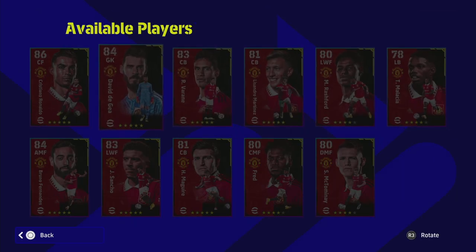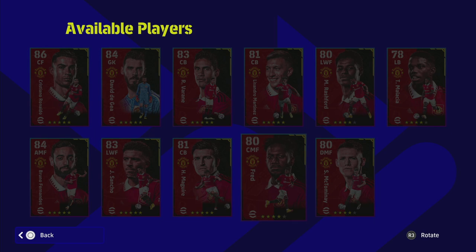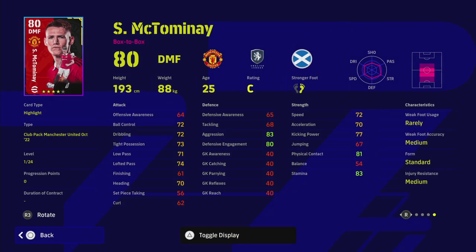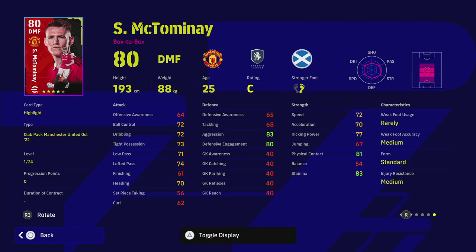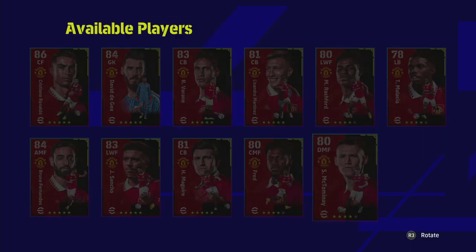All the players are greyed out because I've already purchased them. I'm not going to focus too much on Bruno, McGuire, Fred, or McTominay because you know what you're getting - they're very similar to their standard version cards with just a couple of different stats. McTominay isn't bad but his defensive awareness is pretty poor for a DMF. You can boost that up, but his passing is average. I probably won't be using McTominay unless he's on a good form - he's currently on C with 24 levels to go to standard form.